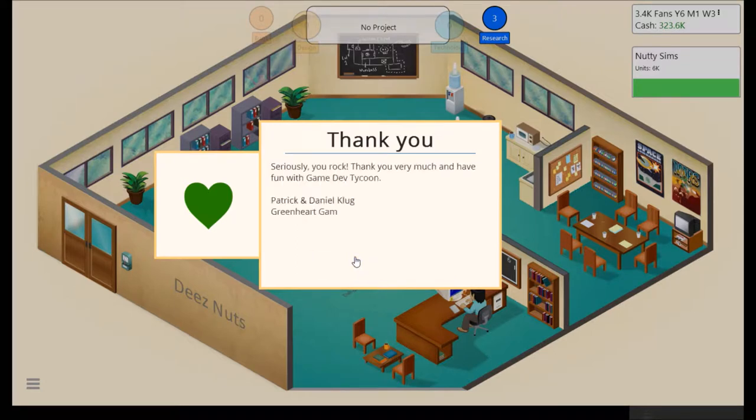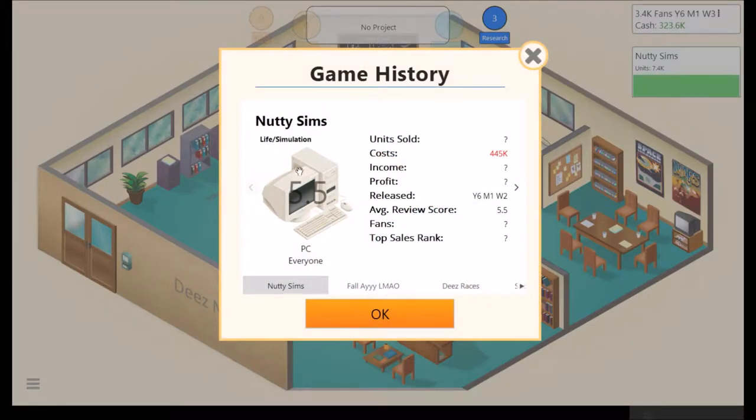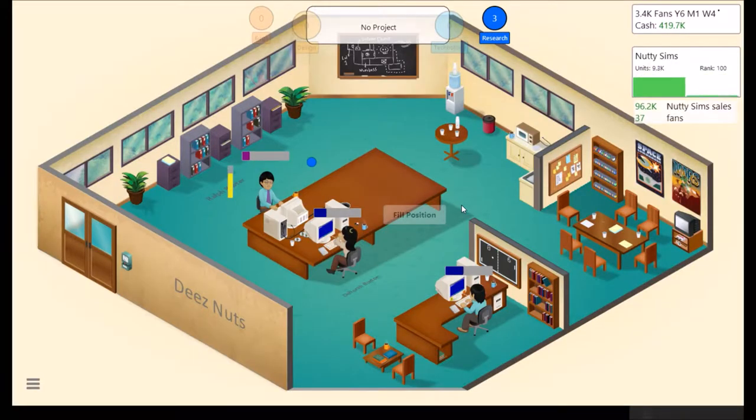Trying to move saves around, which apparently is a bit complicated for this game. I guess I deleted something which kept track of the actual in-game achievements, not Steam achievements of course. Anyway, game history. Life simulation — not selling well at all, but okay. Can't do anything about that.